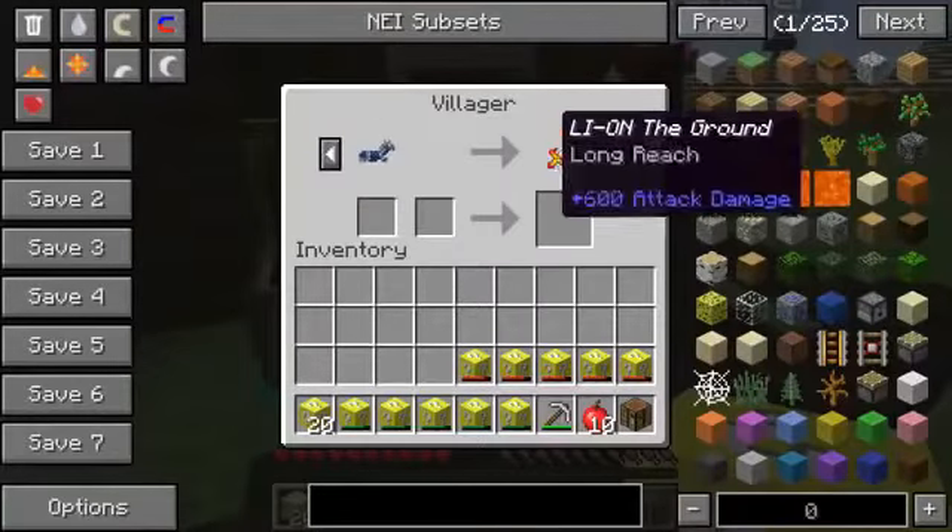For diamond horse armor we get Lie on the Ground — very creative — 600 attack damage, extreme reach once again. And for gold horse armor, guys, we get tiny golden protectors. These will hopefully protect us from the boss, we get 10 of them. Over here with Kylie Jenner, we got four diamonds for a super lucky block, five diamonds for an enchantment table, and eight for an enchanted golden apple. And that is about it.